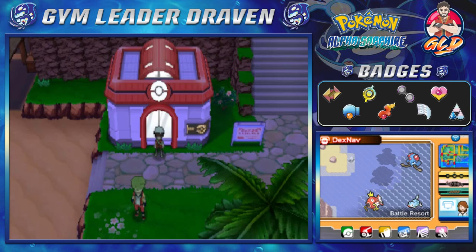What's up, guys? It's me, your badass host, Draven, and welcome to another episode of our Pokemon Alpha Sapphire Walkthrough. In this episode, we're gonna be going through the Battle Resort, doing some stuff, finding some stuff, battling some stuff — a lot of stuff.